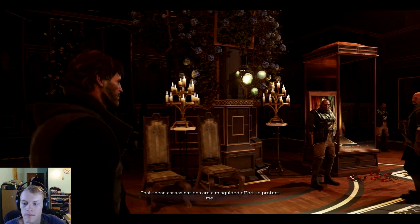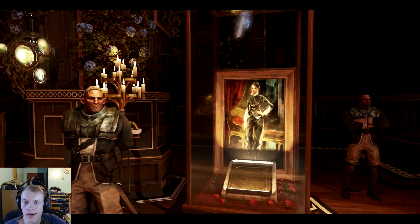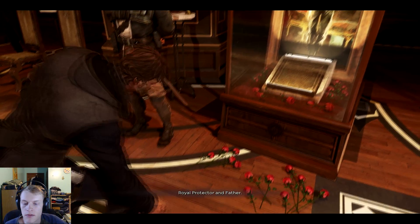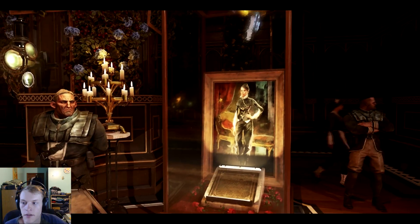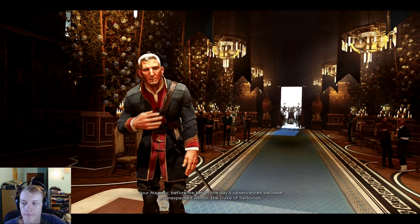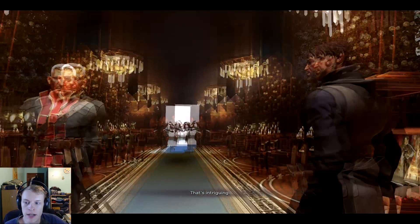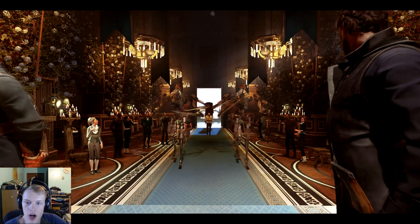'Emily, you look tired.' 'Every year I think the anniversary of Jessamine's death will be easier, but it never is.' 'I wish your mother was still Empress.' I see you little shits judging me in the background! 'Don't worry about the rabble-rousers - we'll catch the Crown Killer.' 'Someone's trying to make us look guilty by targeting your enemies.' 'Your Majesty, we have an unexpected visitor - the Duke of Serkonos.' Oh shit.